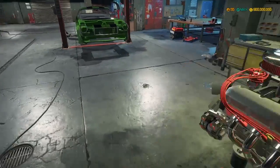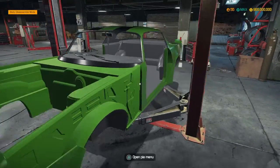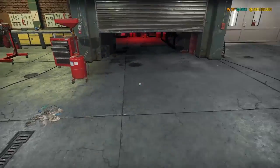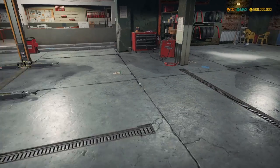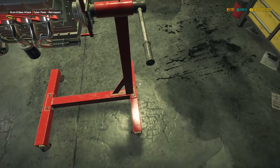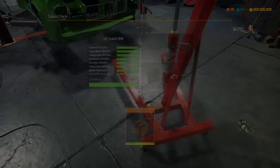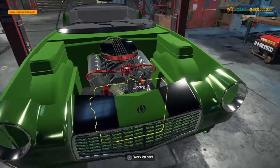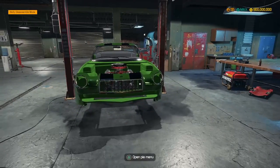Now debating whether to put the engine in first or the suspension. We'll put the engine in first - take engine off crate and install it. Remove the stand, there it is - look at that, woo! That looks really nice. That green is starting to grow on me, but I'm not 100% sure on the color yet. We'll work on the front suspension next.